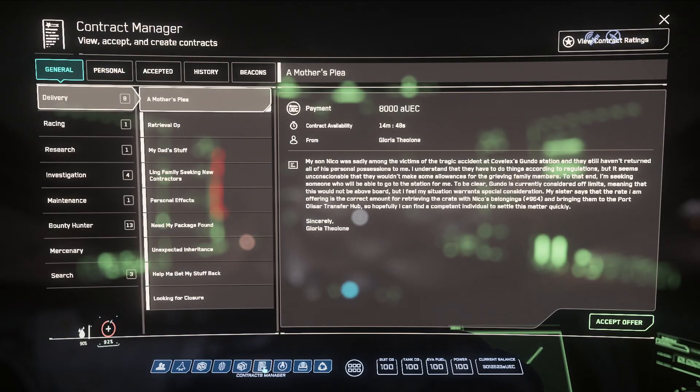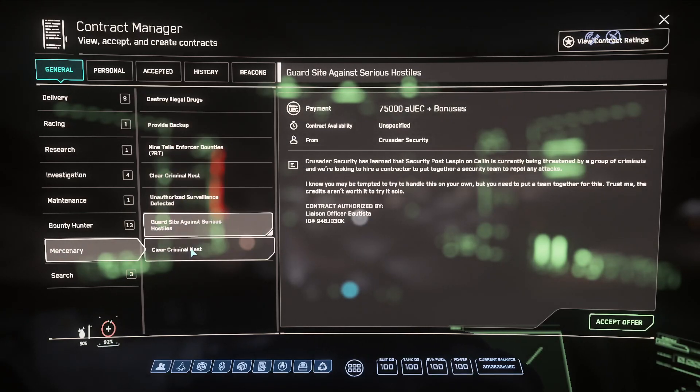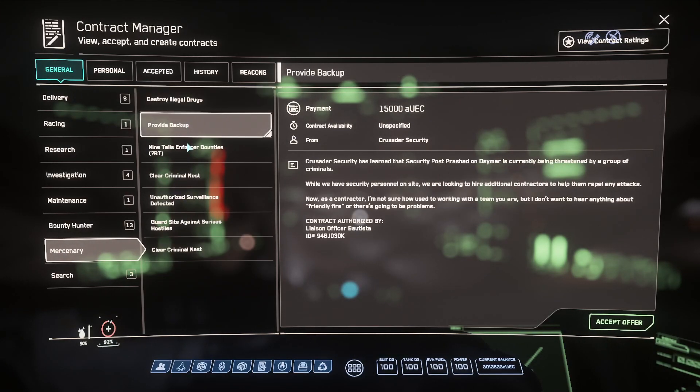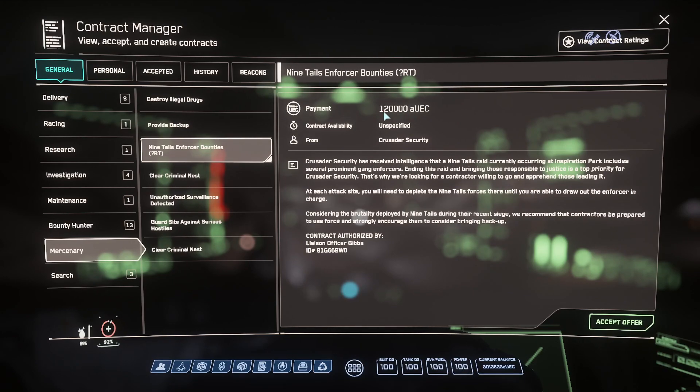Let's go into contracts manager to show what this is like. So you're in the mercenary tab — this is where we're going to be. Here we have the different missions available to us. In Crusader they have this big bang moneymaker for $120,000, but this requires you to go to the Orison platforms and three different buildings. It's really not time efficient, so we ignore this one. It's a fun mission we'll cover later with some friends, but for this money grind it's not worth it to do solo.